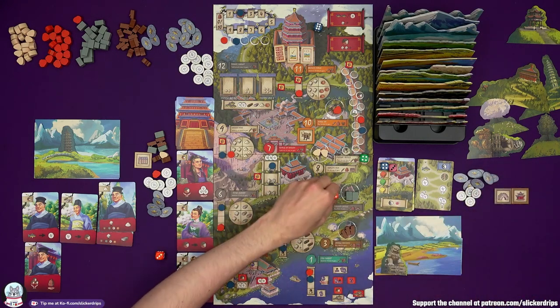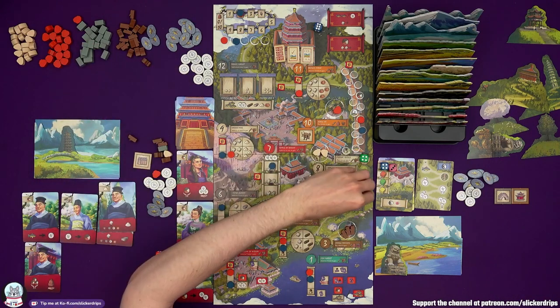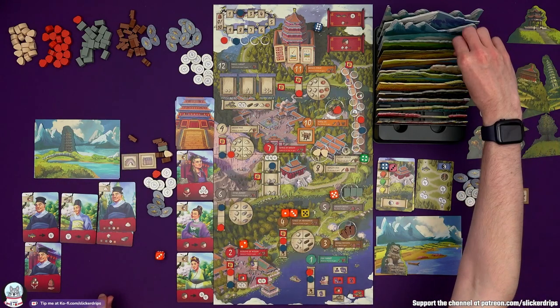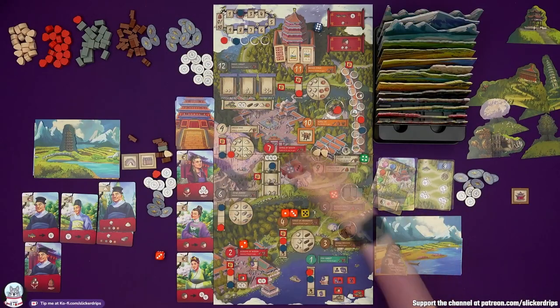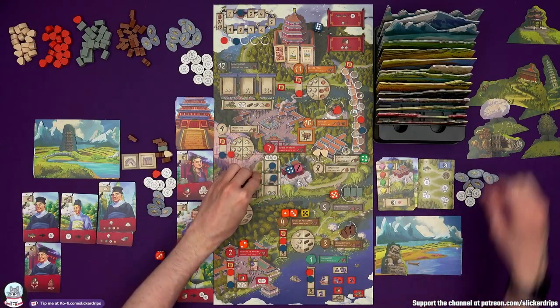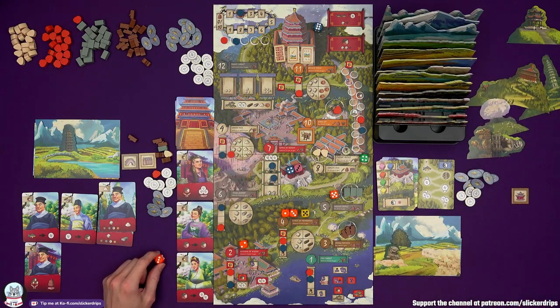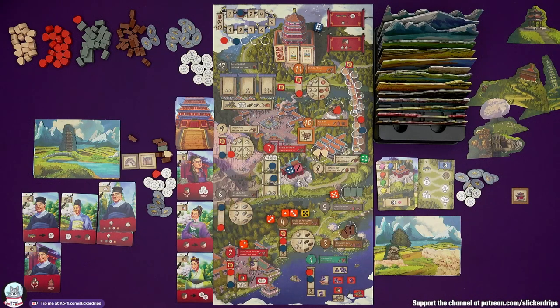Now I'm free to go to Serenity Bridge — pay my two stone, one goes on the space as extra cost, take the Serenity Bridge, and take painting layer number five. Building up my lovely painting. The master is going to seven — they put their second marker down, which gets them painting layer seven and another feature. I'm not going to location three — I do want the spring pavilion back but not urgently.